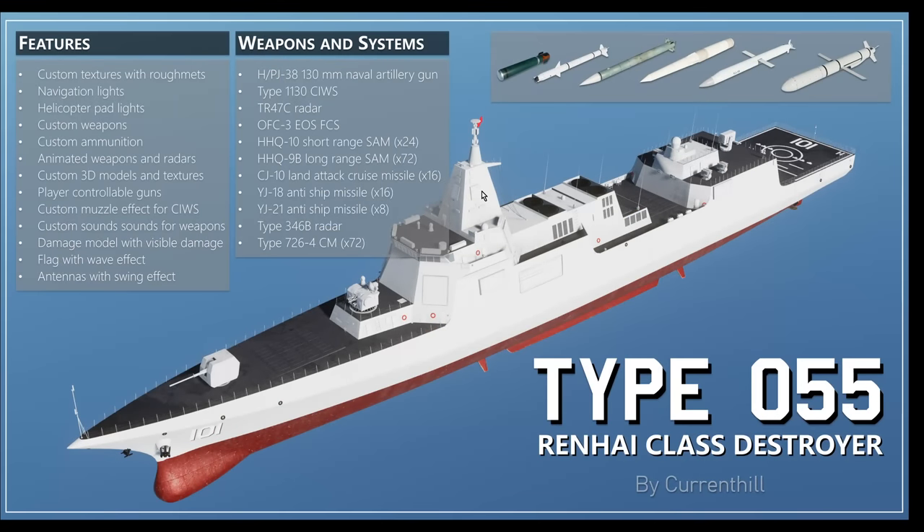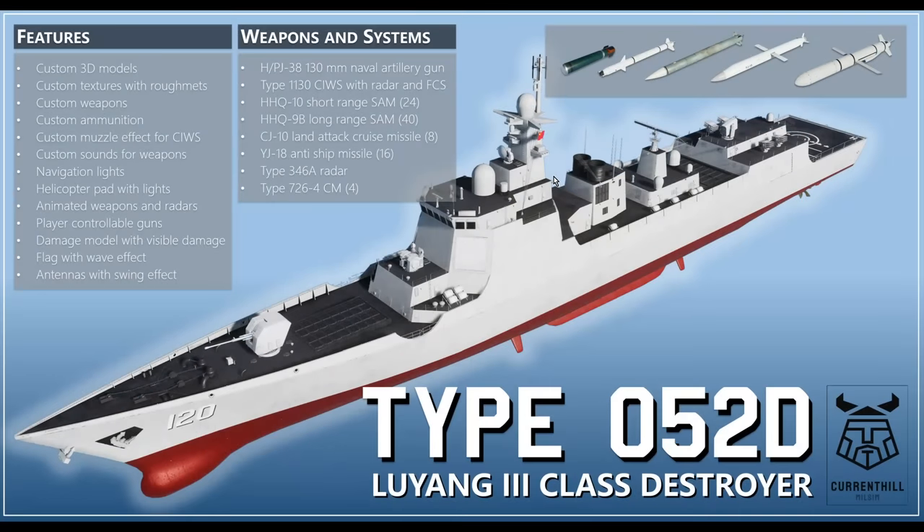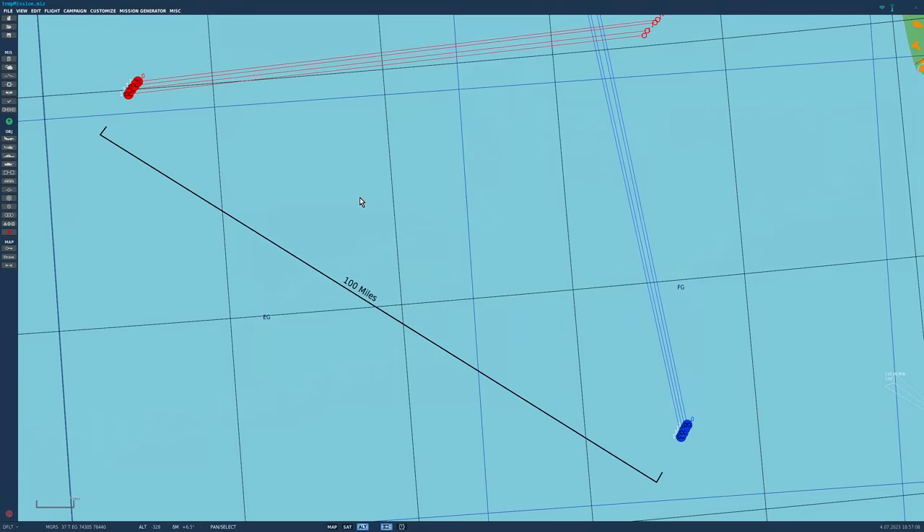The Chinese vessels have not been changed, but let's quickly go through them. For the Type 055 Destroyer, weapons of interest are 16 high-supersonic YJ-18 anti-ship missiles and eight long-range hypersonic high-altitude YJ-21 missiles. The Type 052D Destroyer carries the same high-supersonic YJ-18 missiles. So we have four versus four — all missiles are in range: Naval Strike Missile, Spear 5, YJ-21, and YJ-18.